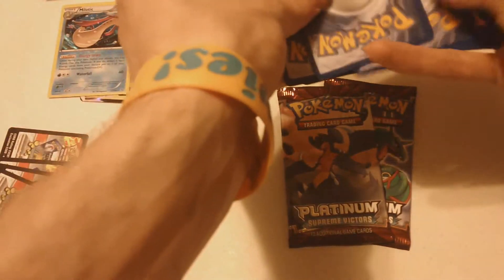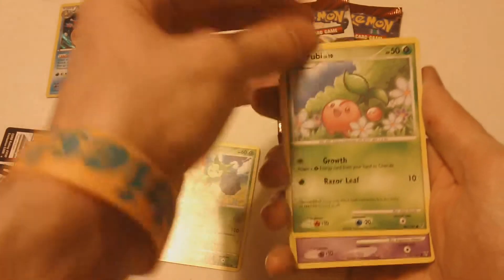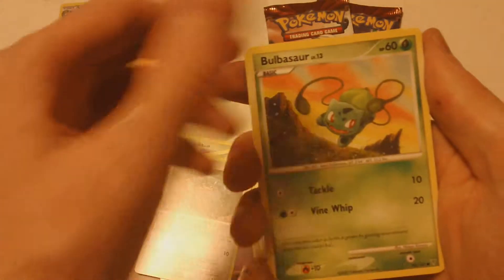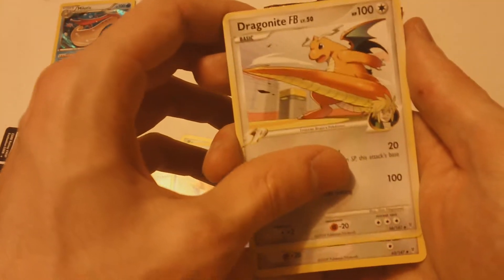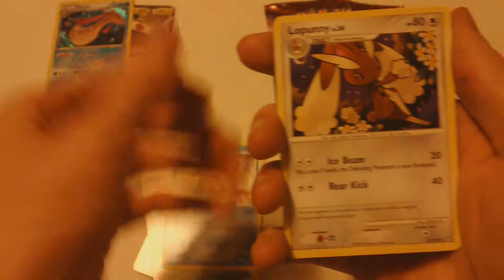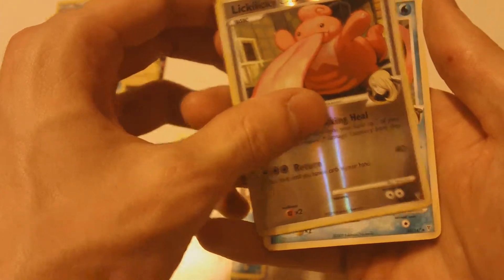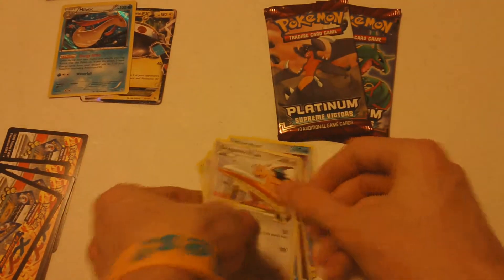I've never opened a Supreme Victors. I think it's the same one, two — I'm not sure, I really don't know, so I'm going to go with it and see if it's the same. Rosalia, alright. Cherubi, Meditite, Gible, Bulbasaur — that's pretty sweet. Floatzel, Dragonite FB — that is really cool, I'm going to set that to the side. Lopany, a Reverse Licky Licky, and a Milotic C — that's pretty sweet. All these are really cool to me because I've never opened Supreme Victors.